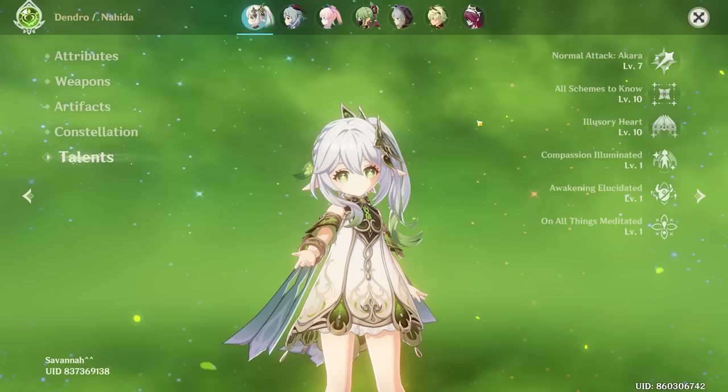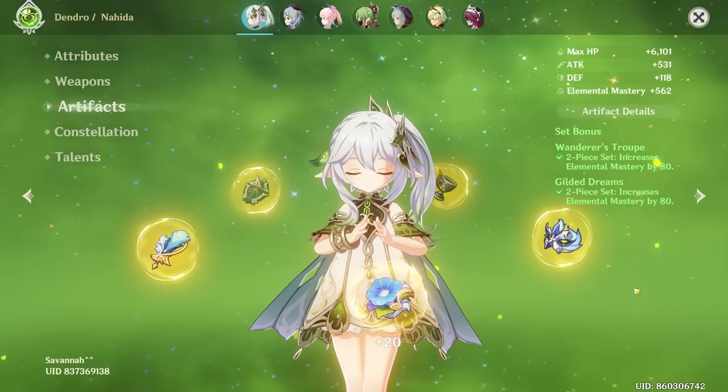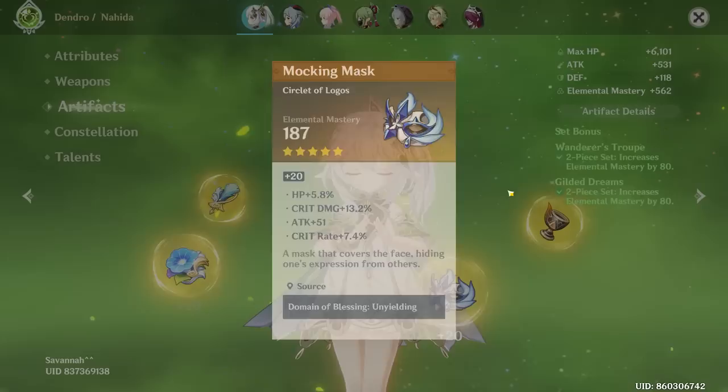I don't know how I feel about level 7 on the normal attack — a bit of a waste of materials. You could have kept it at one and been perfectly fine. Let's check some of these artifacts. I'm expecting triple EM artifacts with high EM stats on the feather and the flower. The hat has EM, a little bit of crit rate, a little bit of crit damage — perfectly fine.